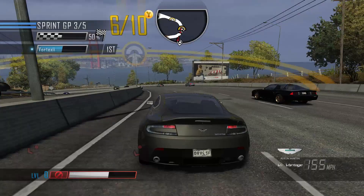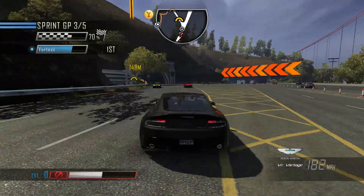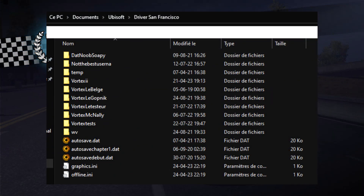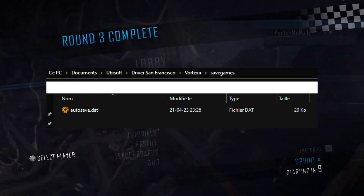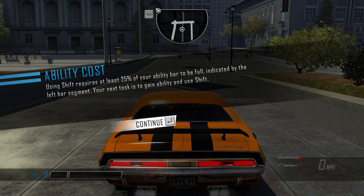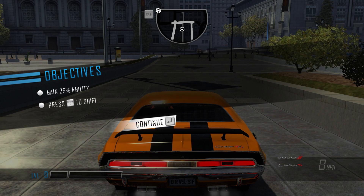Another common issue is people thinking their save has been erased. Don't worry — everything is fine with your save. Because you created a new profile with Alcatraz, a new save was created as well. Your previous save is still in the same folder as before, under Documents > Ubisoft > Driver San Francisco and your previous profile name. You can copy a save to your new Alcatraz name folder and get everything back. Finally, you will start with 0 XP — this is normal and cannot be bypassed. My advice is to do the tutorials, which are easy and give you 4000 XP in total.